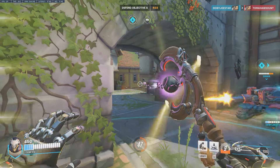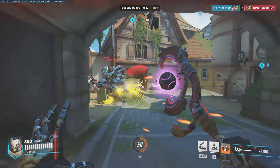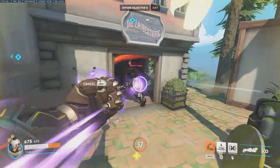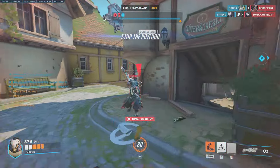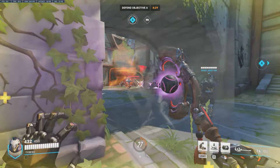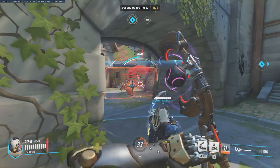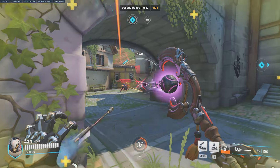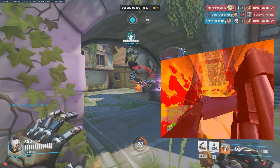Y'all remember when Ramattra first came out and his ult was indefinite? Well, we're going to reintroduce that, and I for one welcome our new nanomachine overlords. And while those nanomachines are sucking off your life force, they're restoring his. And I'm upping his damage resistance while blocking to 90%. I'm not just turning this into the boss fight from Metal Gear Solid, why do you ask? Along with the damage reduction, you know what game I just finished recently? Ultrakill.